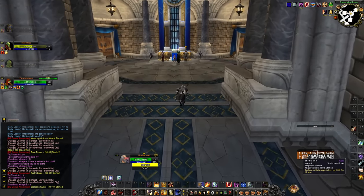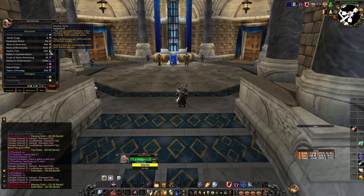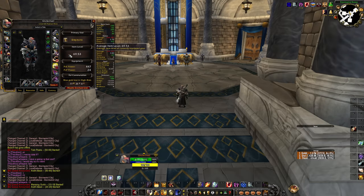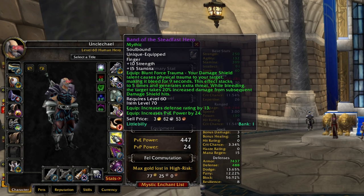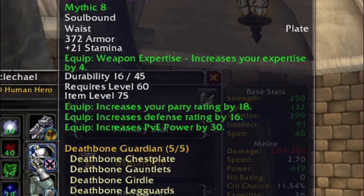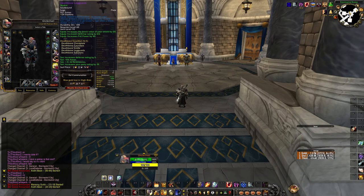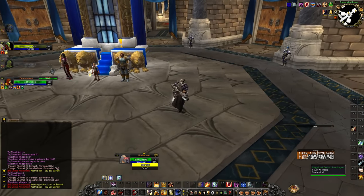Apparently there's a place to spend Mythic Coins — I've got 550, and you get 50 for every mythic plus you do, meaning I've done 11 mythic plus recently. And I've almost got nothing to show from it. I have a mythic-one Band of Flesh — the item level went up but there was literally no stat increase whatsoever. The best thing I've gotten so far is a Deathbone Girdle plus eight. Other than that, not a single piece of gear from 11 mythic plus runs was actually good. That's not normal.